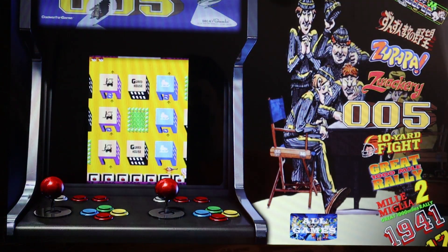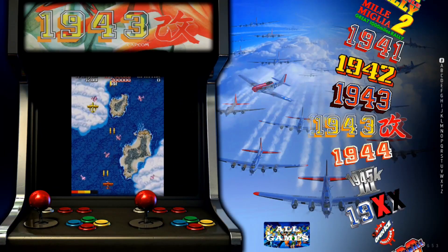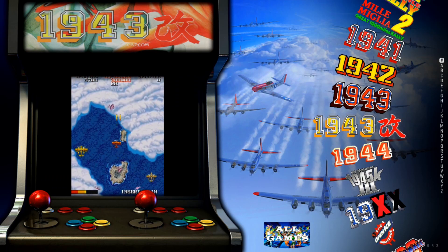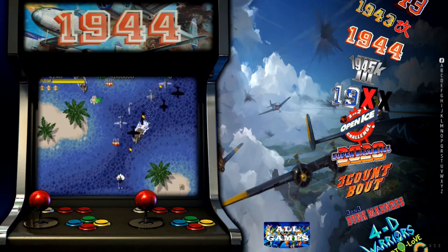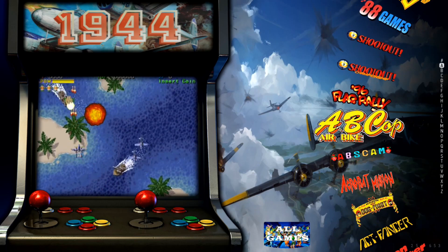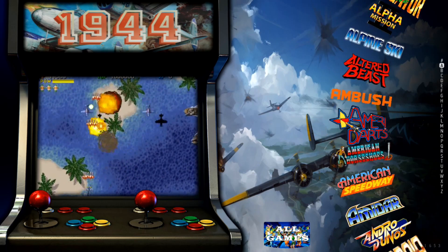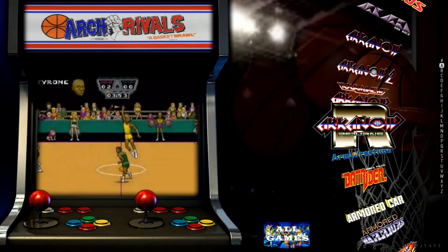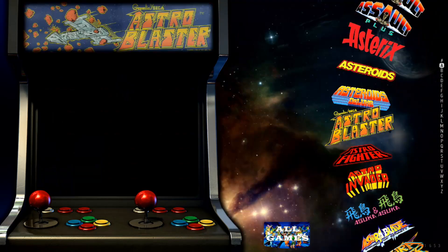After it finishes loading, the CoinOps X interface is up and running with all 1,653 games. I've got the capture card hooked up to the Legends Ultimate so we can get a beautiful clear shot of this build. The fans of sauce once again hit a home run — I love all the artwork, the video snaps, the marquees, and the logos as you change games. They did a fantastic job on this build — kudos to the fans of sauce.